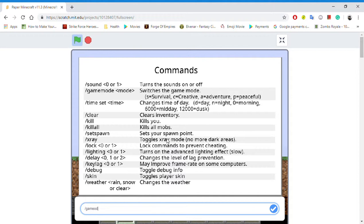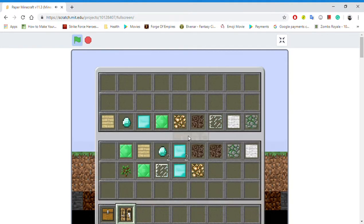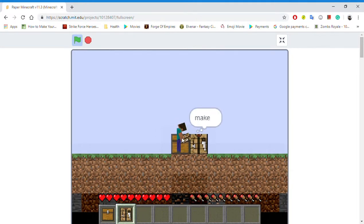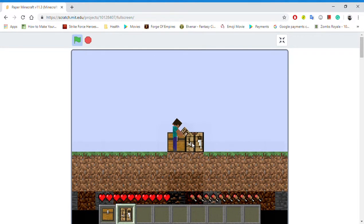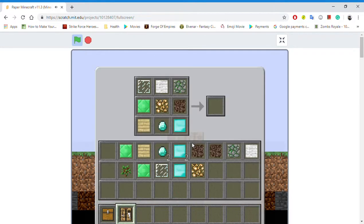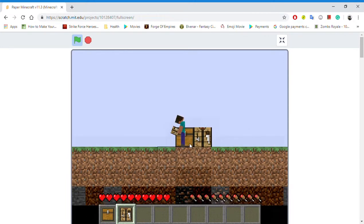Game mode S — so I'm in survival mode now. Let's say I want to duplicate that stuff. Then I name it and press E — there you go. So you can stack this stuff so it's not clogging up my inventory. See, it works with survival too.